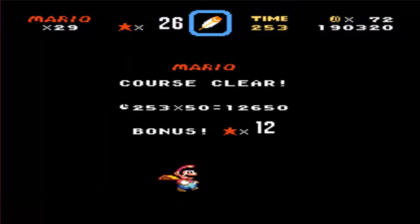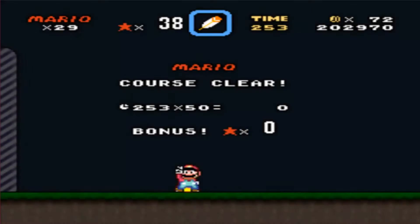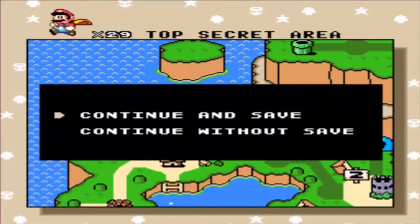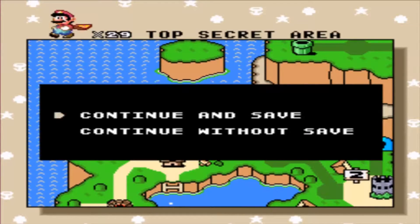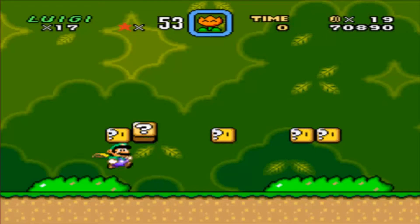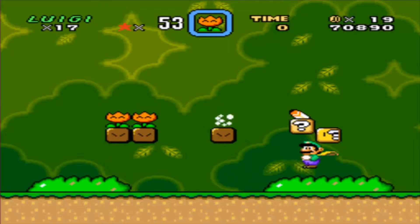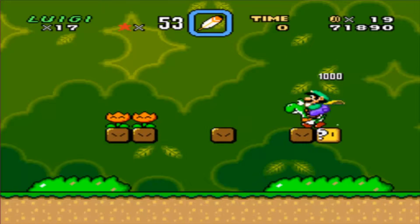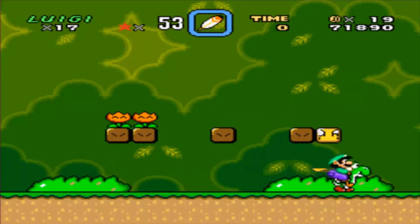That was the secret exit right there. Doing that brings you to this area up here called Top Secret Area. If you get that secret area, you can go to Top Secret Area. It's actually pretty awesome because coming here, you can get any items you need — like you can get yourself a Yoshi, get yourself a cape, anything you need right here. That's what this area is for. I find it really awesome that it's here.